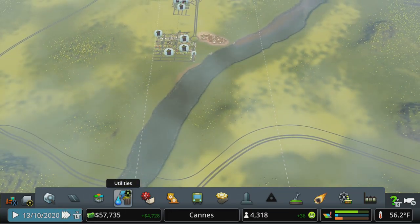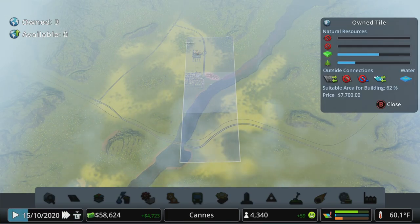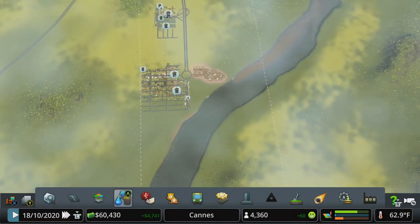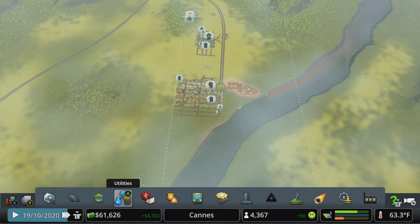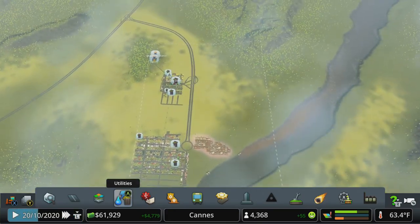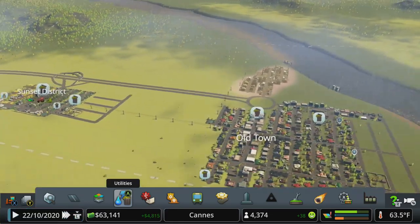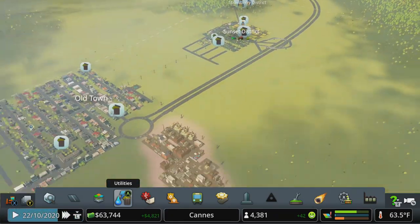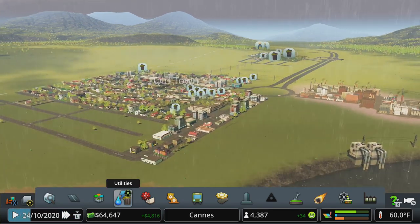You have nine tiles total when all is said and done — the middle tile and two out in any direction. You can't build diagonally off to the edge; you're limited to a certain distance from the center square on consoles. On PC there's a mod called 81 Tiles — or the slightly less CPU-intensive 25 Tiles — that lets you zone out everything available and even build to the very edge of the map. Definitely check out 81 Tiles on PC if you have a powerful enough machine.